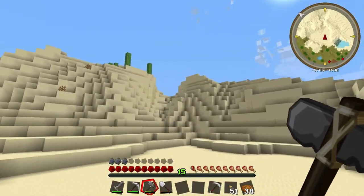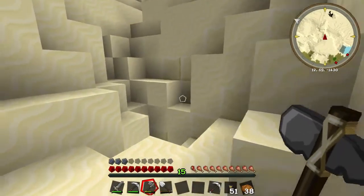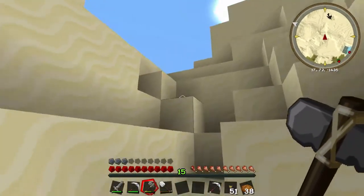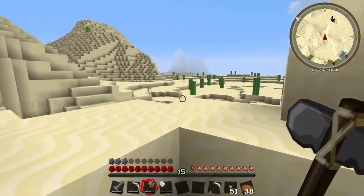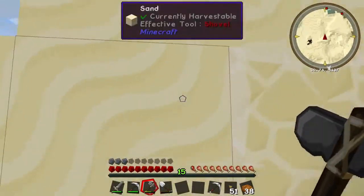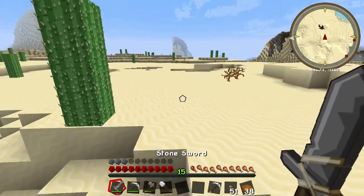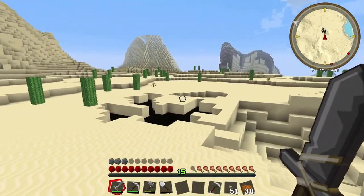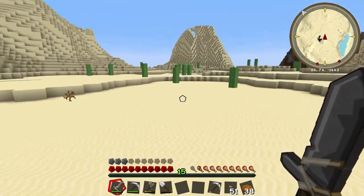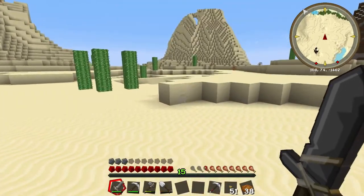We're going north-ish, just gonna go this way because usually in the sand you find dungeons. Oh, I see some stuff — it's not going there. Oh yeah, what's over here? Nothing that we want to see. I should have made an iron sword — I messed up. I needed to make an iron sword and a stone pick too.